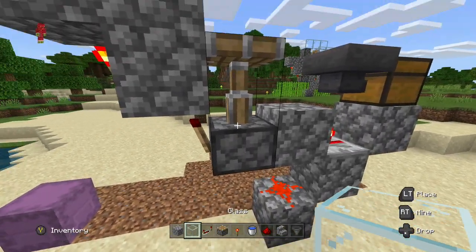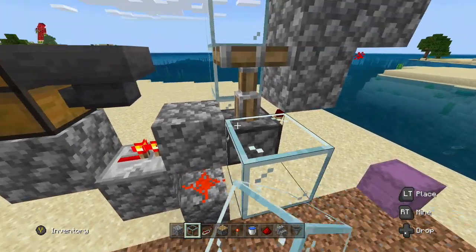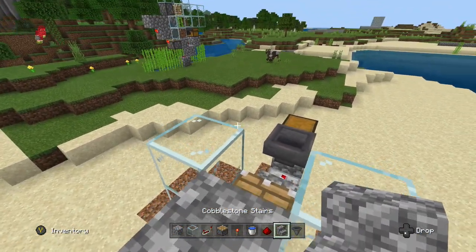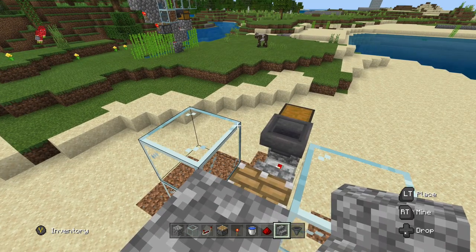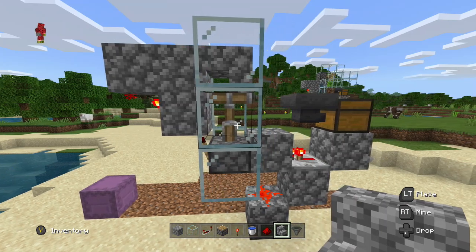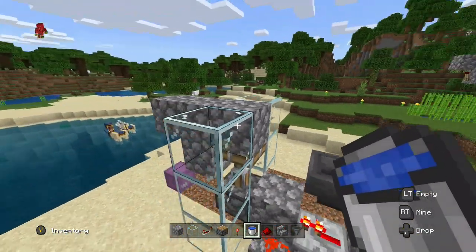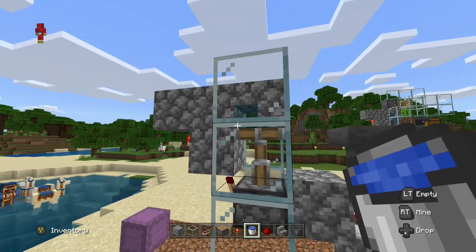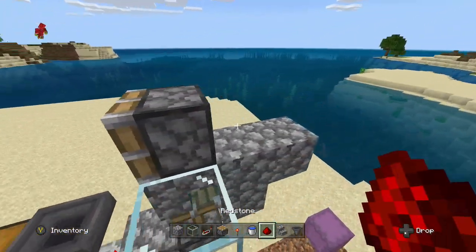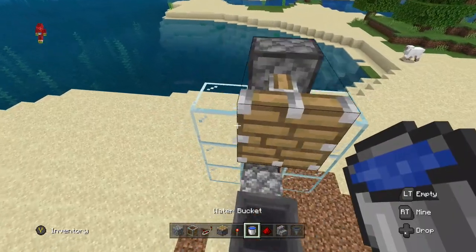Then to stop everything from falling out, you're going to want to build this up like this. Then you're going to come up here and place a cobblestone stair or any type of stair and make it so it creates an L-looking shape, so it should look like that. Then you're going to want to waterlog it, so that should look like that. Then you're going to place another piston up top, connect that to the back so that should be lit up and that should be pushed forward.